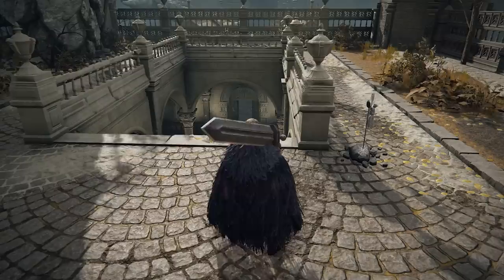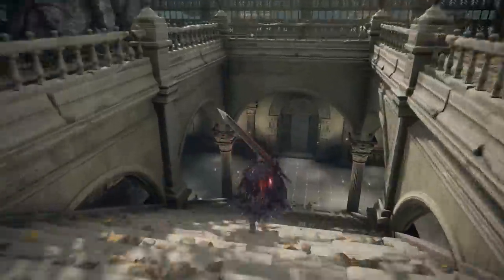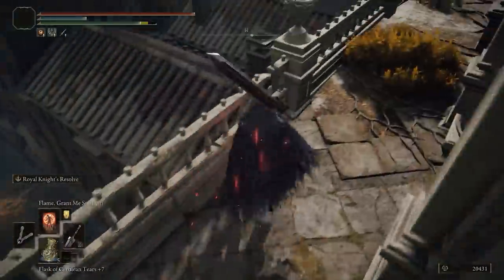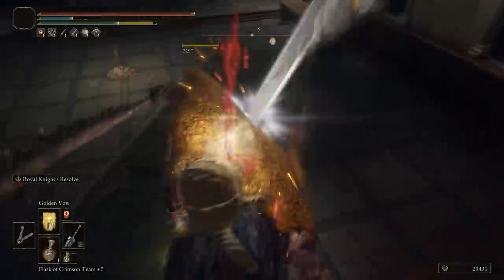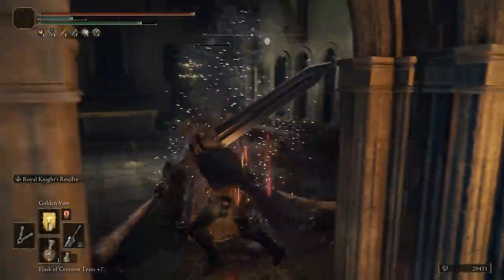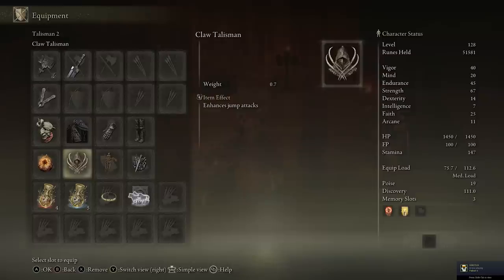One final item you can apply is the omen smirk mask. This is acquired near the royal balcony waypoint in the capital — just jump over the nearby canals into the next area with the church. Kill the enemy there and you get the guaranteed mask, which provides a nice two extra points into strength, helping you reach minimum requirements more easily or just adding extra damage on top.